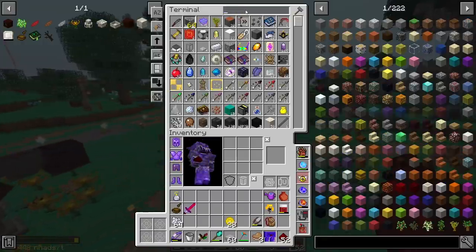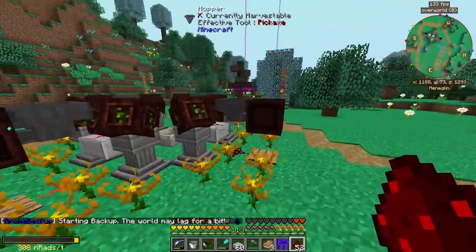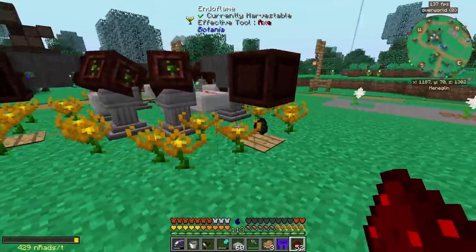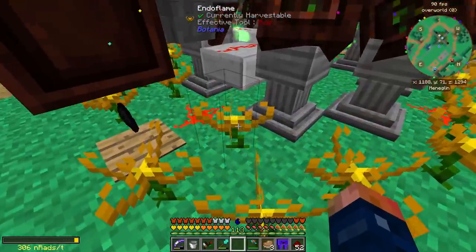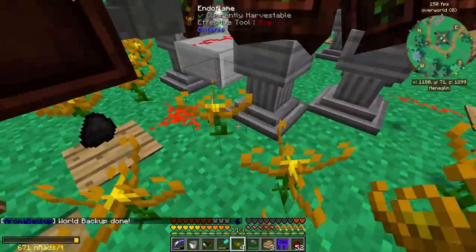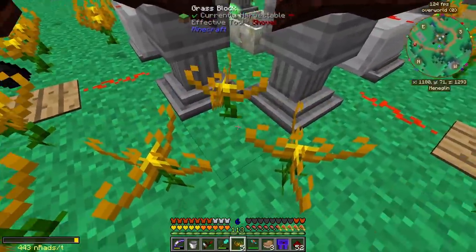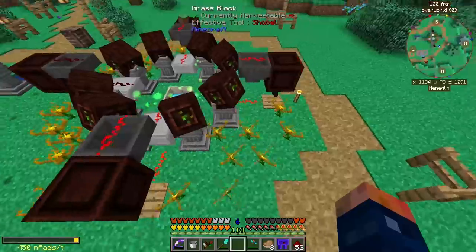Let's test the setup — I'll put some coal into all four hoppers to make sure the dropper is functioning. I need to make sure the Endoflames activate even with a redstone signal present, because that might be an issue. Looks like it is a problem, so I'll move the Endoflames back one or over one — they'll still reach. Since we're only using four per spreader it won't pose a big deal. Look at all of them — a whole mana sphere!